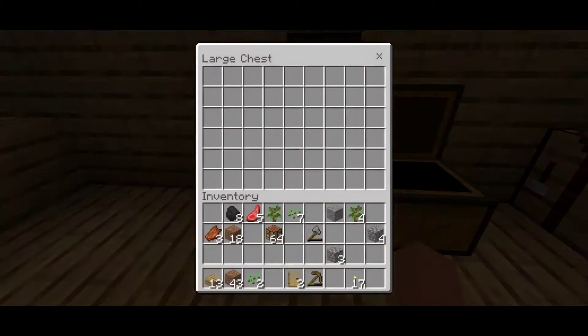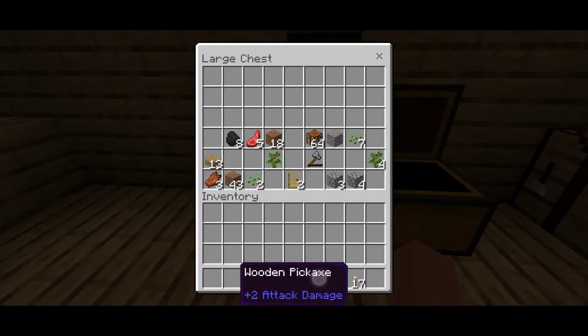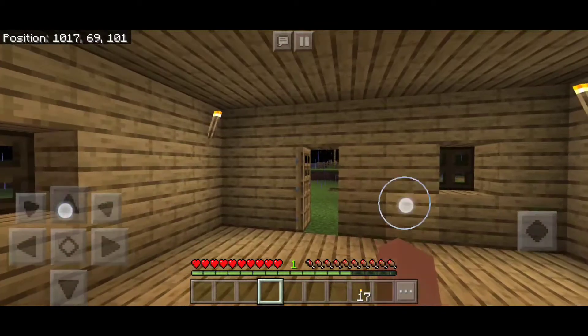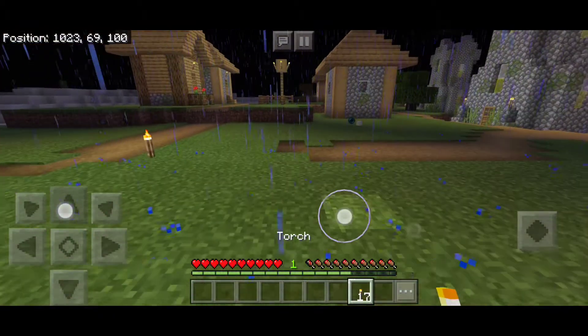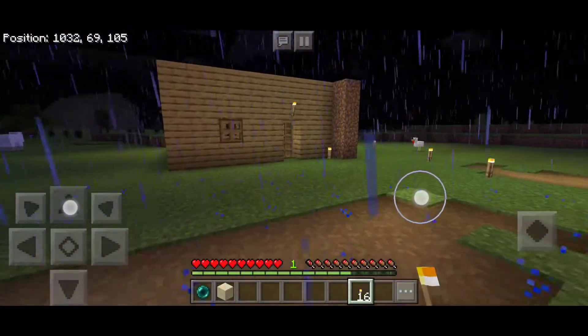Now we are going to shift all the stuff here. Open the box and shift everything into it to keep your progress safe. This is a quick tip — save everything in the chest. Now we want to light up the house on the outside so that in the morning, creepers don't stand in front of your house.